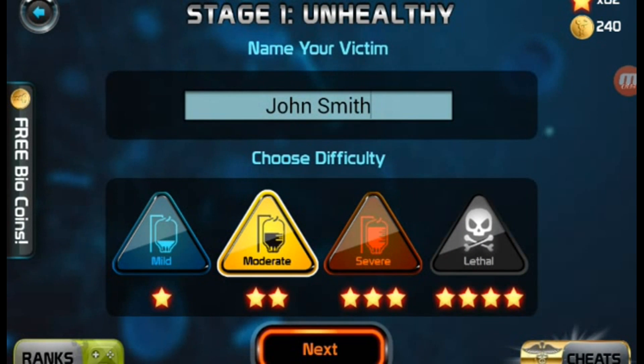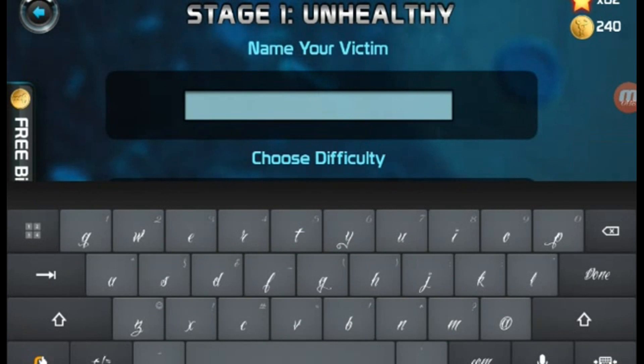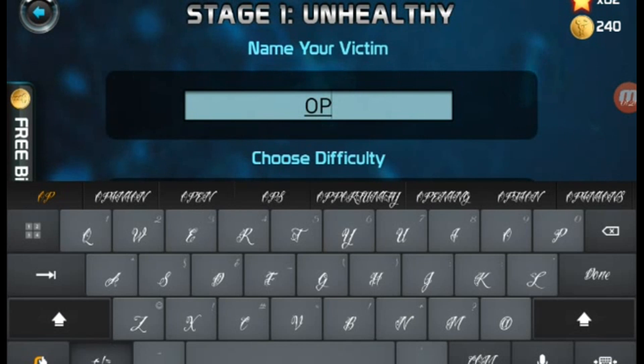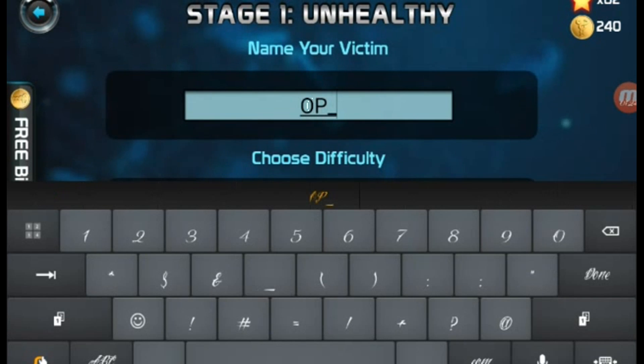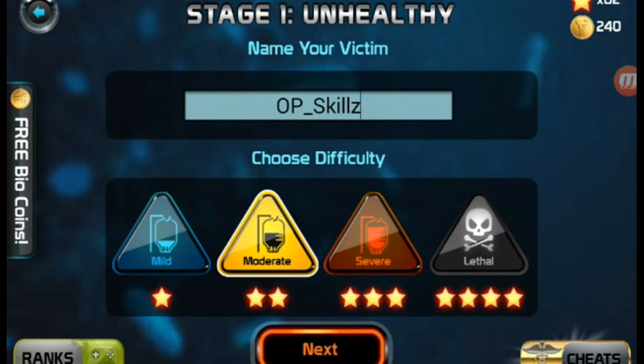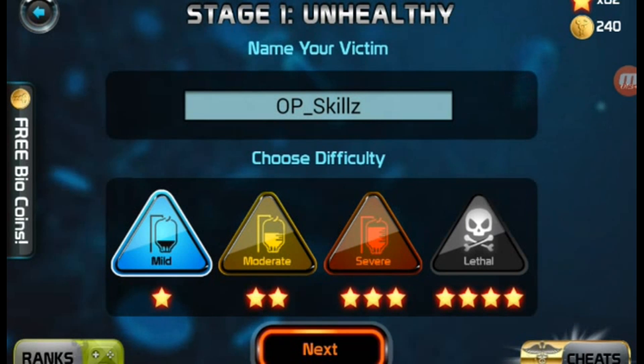And you can actually name your victim also. So let's go to OP Skills — I have to kill myself, I have to infect myself. OP Skills. Alright, there we go. And you can choose the difficulty, so I'm going to go ahead and pick mild.